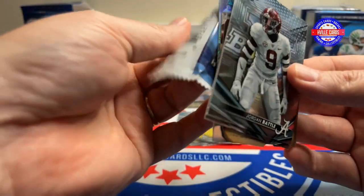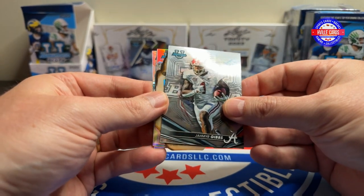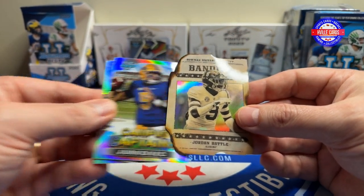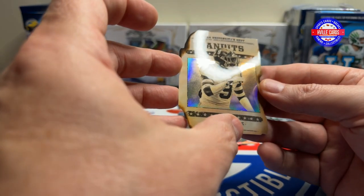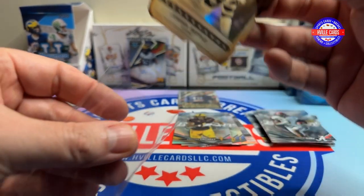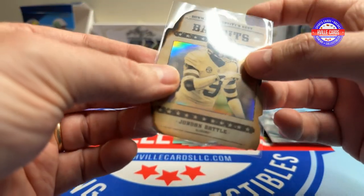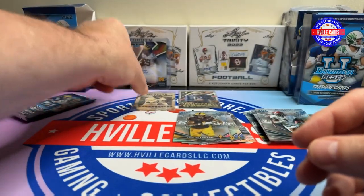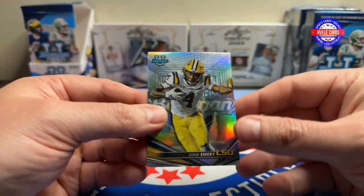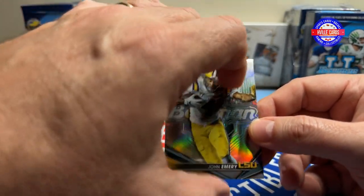Next pack: we've got Jordan Battle, Jameer Gibbs — real tight — ooh, here's a nice one: a Bandits Die Cut Jordan Battle. I think this is numbered. Nope, it is not numbered, but it is a Bama player so that makes me happy. We've got Djurkovich on the Campus Captains, and John Emery on the Refractor who entered the Transfer Portal.